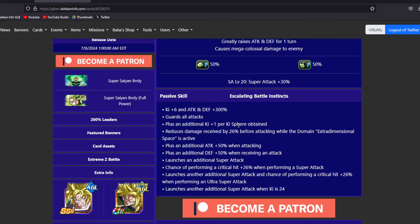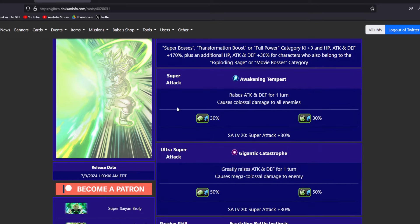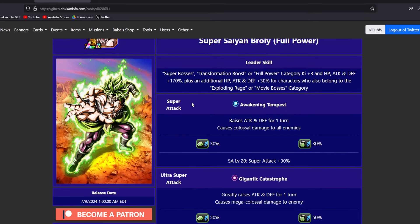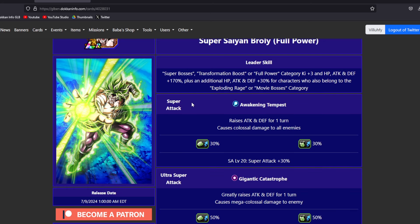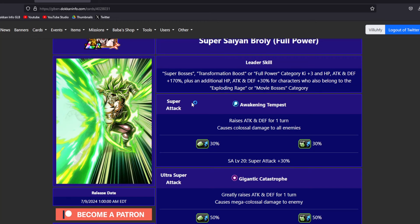In the transformed state: reduces damage received before being attacked in slot one - very nice. Plus an additional attack plus 50% when attacking, launches an additional super attack guaranteed again, chance of performing a critical hit when performing a super attack, launches another additional super attack, and chance of performing a critical hit, and launches another additional super attack. So we are talking three to four supers every time you see this character, no matter what. Do you want to protect him in difficult fights where he is not killing the enemy fast enough? Go dodge. If you think you can just take out the enemy as fast as you can, go crit. You should build this Broly with as much crit as possible, and if you can get a little bit of extra dodge in there at the same time, that is going to be good for this character based on the sheer amount of additional supers he is going to be doing.